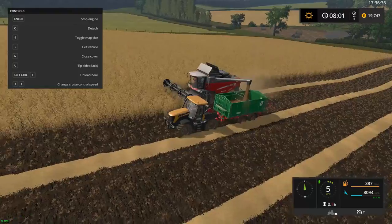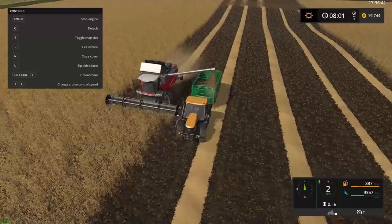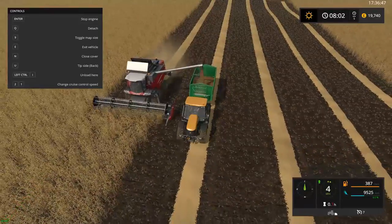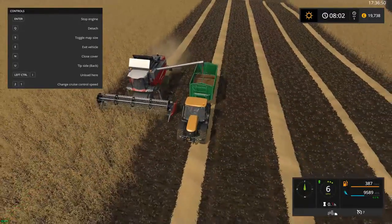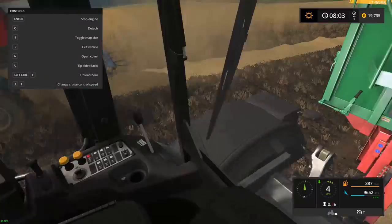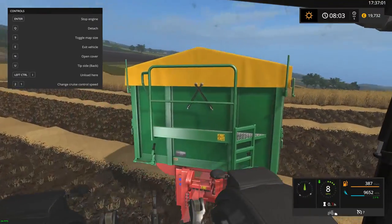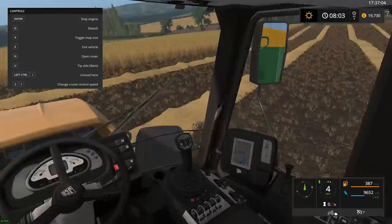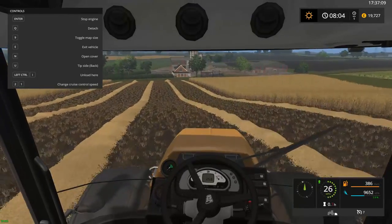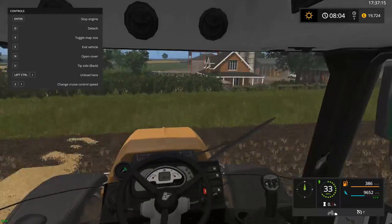Once we've collected this grain, I'll collect some grain from the store. I'll collect some grain from our stores and we'll go sell it because we need to get as much money as we can at this stage. We have a baler but it's a round baler — I'm not too keen on round balers, they take forever to collect the bales. I believe this is barley we've got.